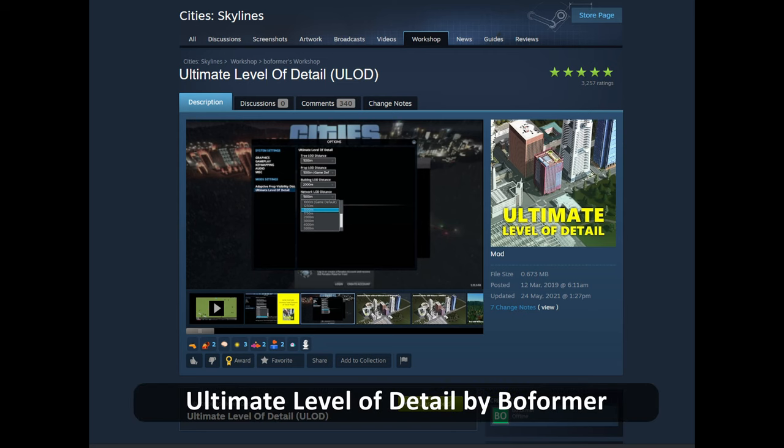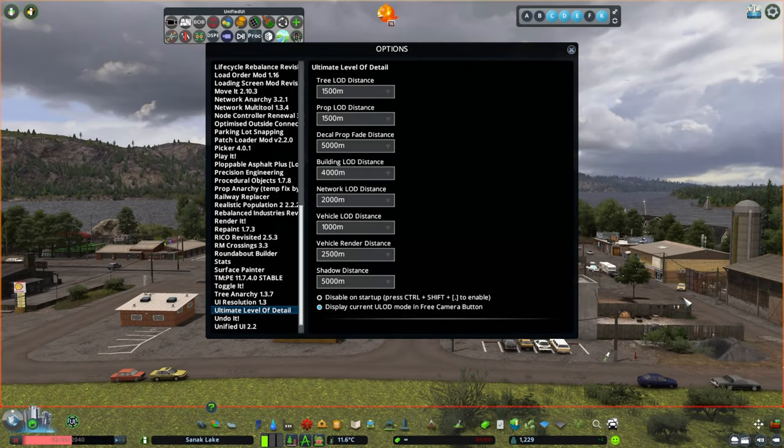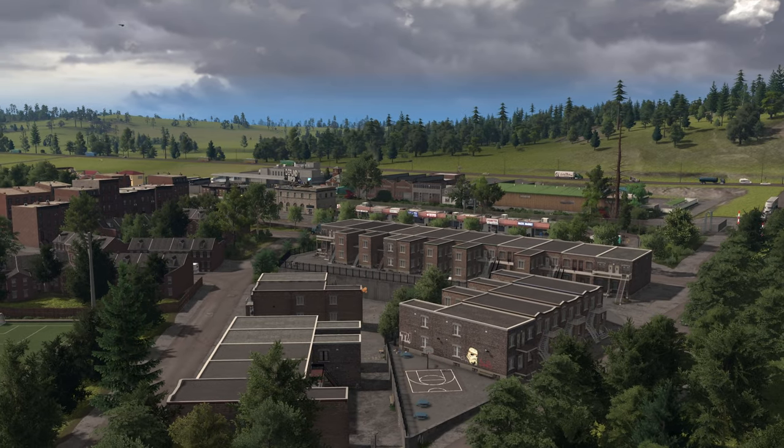If you are interested in seeing your city in more detail, you may want to try the Ultimate Level of Detail mod, which enhances the Level of Detail scaling technique used in the game for better performance and visuals. To achieve a good balance between visuals and FPS I use the following settings, but it's recommended to adjust them if you have a less powerful graphics card or a mid-range PC.